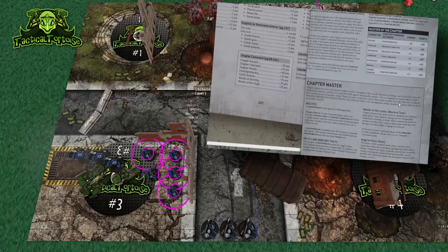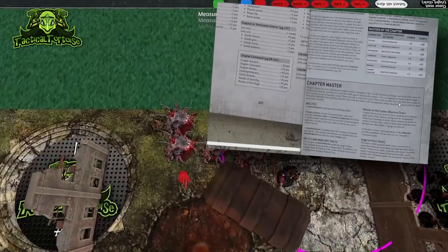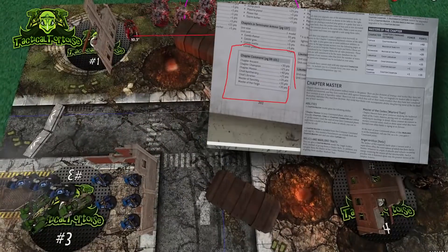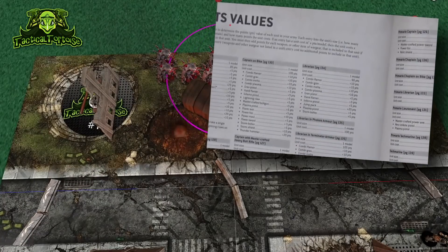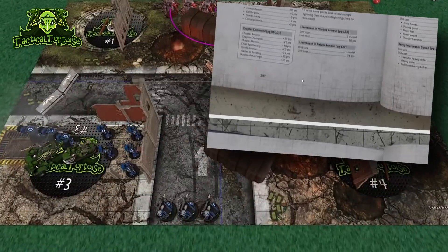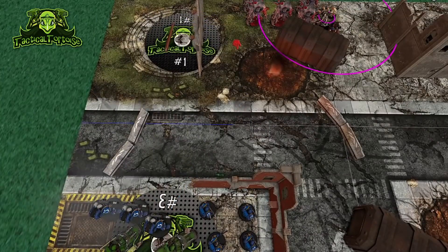Whether this is a typo, a transposition, or just a playtest value that was changed in a later revision, I have no idea which one we should use. Worst case scenario, you should use the higher value because that's fair — you're always safe taking the higher one. The higher value is also in the points value section of the book itself, and that's where you find points values, so probably use the higher value until it gets changed. But that's embarrassing, to say the least.